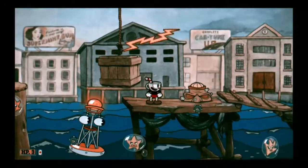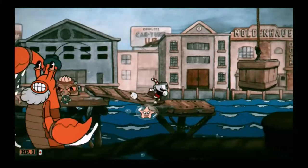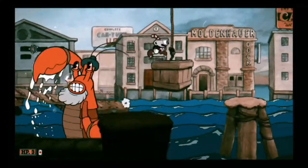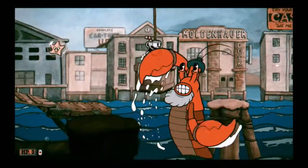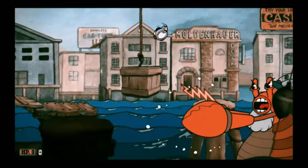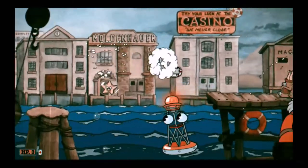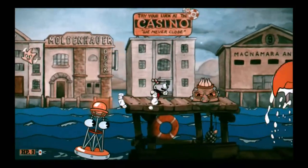Wait for the large enemy to attack and for the lightning to miss, then dash or jump over him. Stand on the floating box, jump above the lobster's hat, and then wait for its attack. After it does, dash and parry through the buoy again. Be careful and quick, because sometimes the lobster respawns.